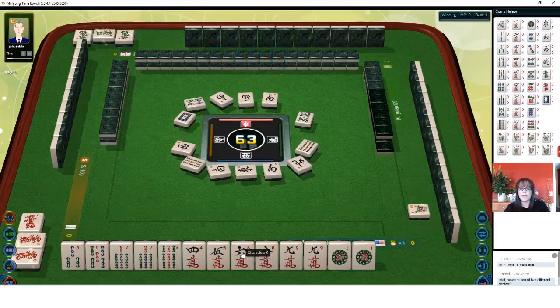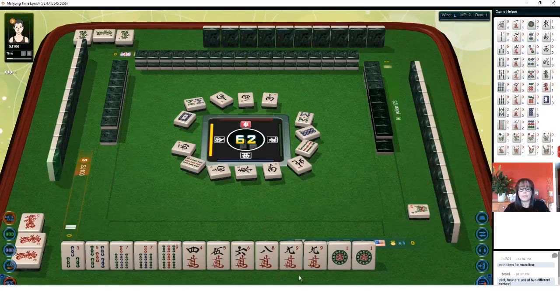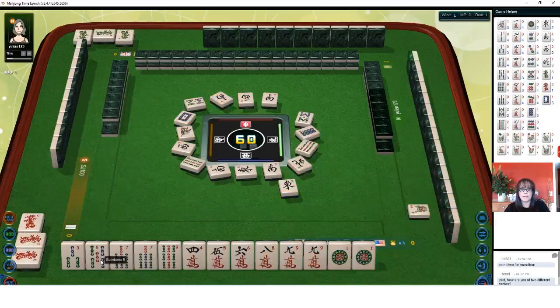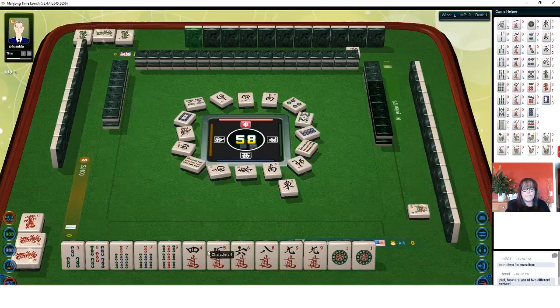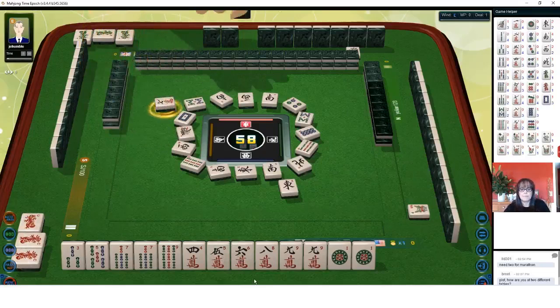Pung, pung, pung — dragons. That's a fawn. Eight dots — we need to chow quick. One bamboo, that's not a keeper for us. East wind. We need chow tiles with our bams, and maybe a seven crack would be ideal here too. Seven characters — that's what we need. Let's hope nobody pungs.